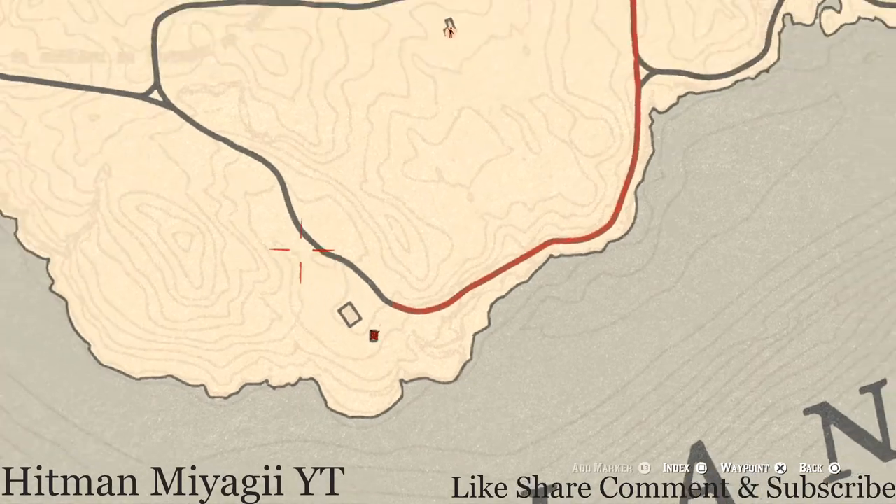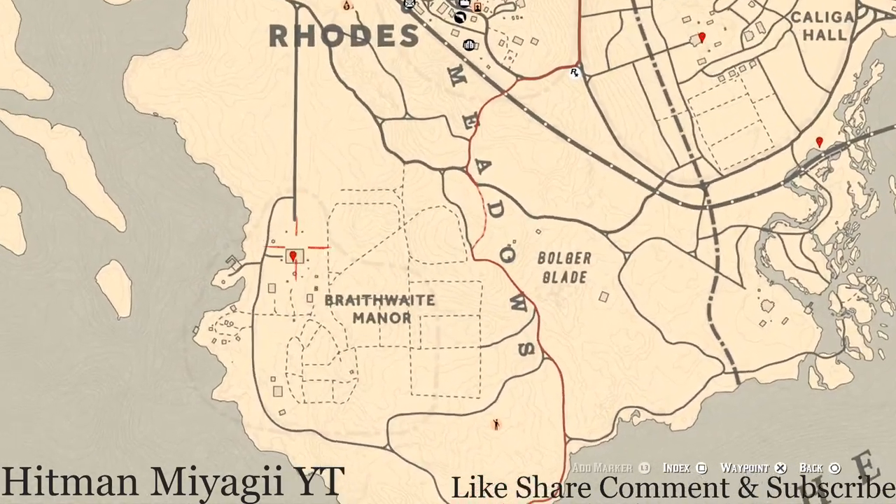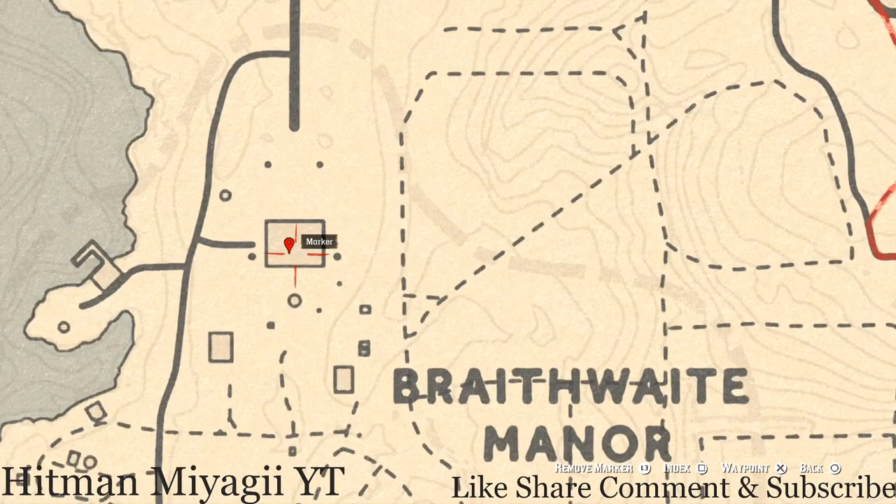Up at Braithwaite Manor, you'll get another family heirloom — a Cherry Wood Comb. It's upstairs in a room with a chest at the foot of the bed, so go grab that on the second floor.